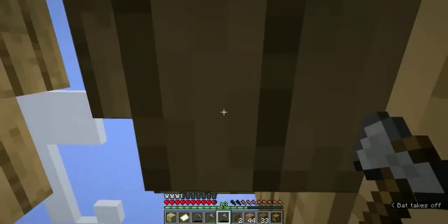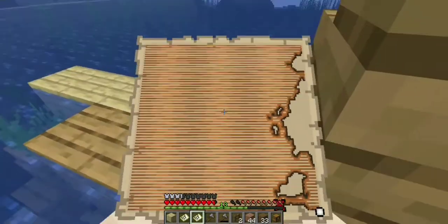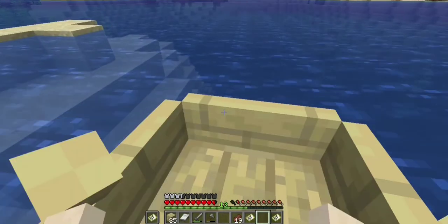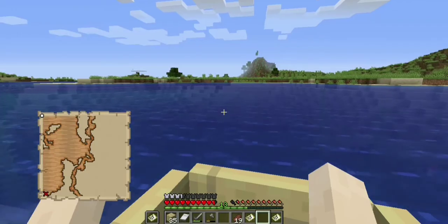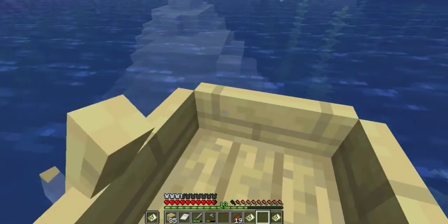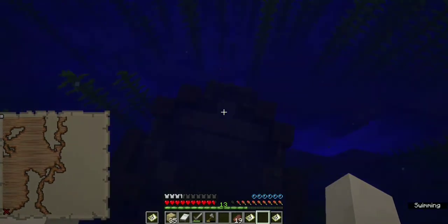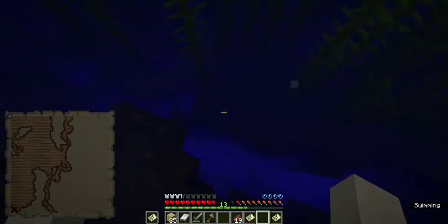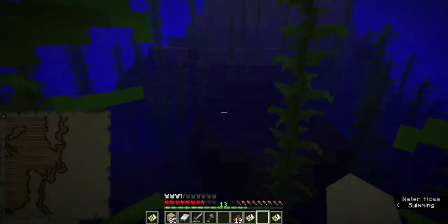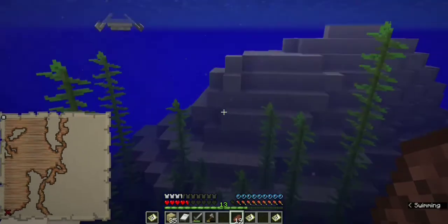We really need a map, so that's good. We've found about two to three buried treasure maps. Okay, we found our fourth shipwreck down here — it's a large one and it's very deep. We won't explore it now. We'll come back after we have Respiration 3 and Aqua Affinity, otherwise we'll probably die trying.